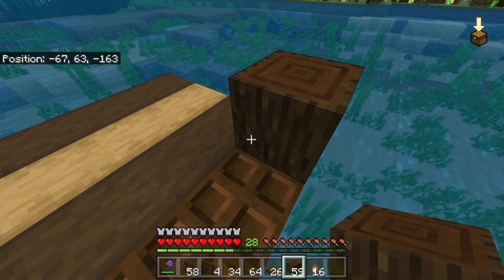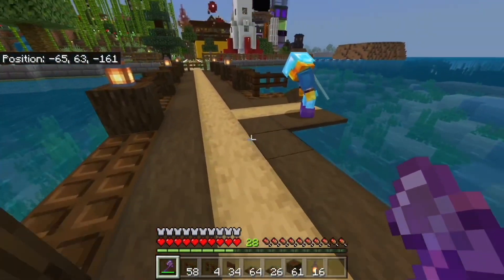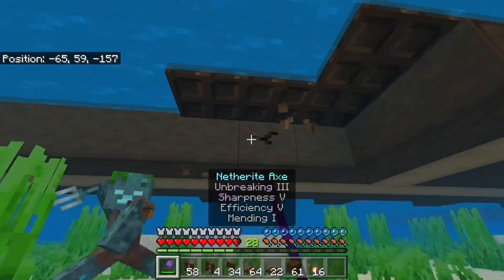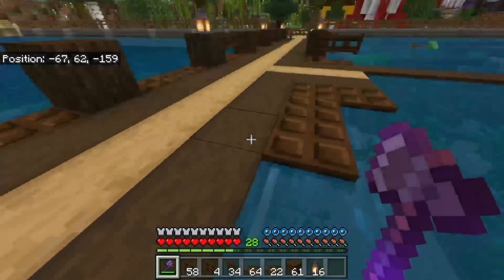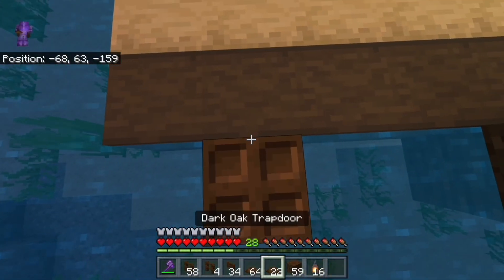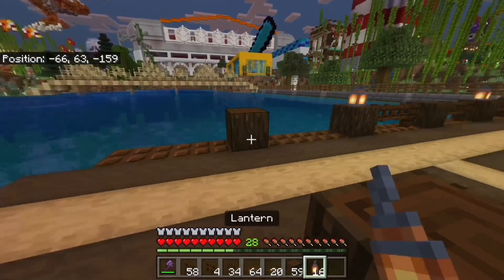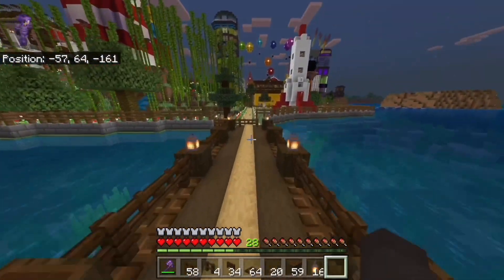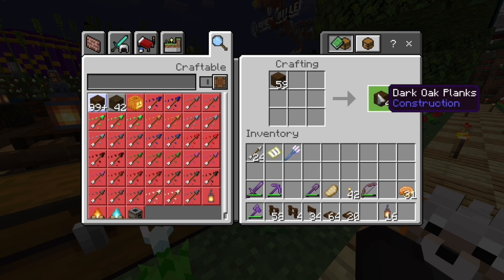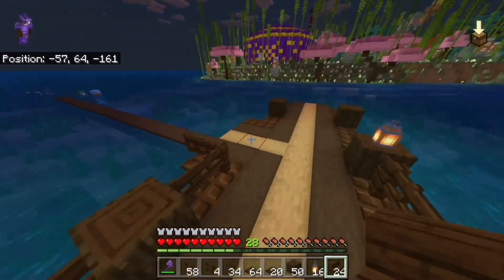Actually, that doesn't need to be there — that can be broken out. Now we have the trapdoors here. Go away, little drowned! Then we want the dark oak log here, then one, two, three — we want the third one there. Now I'm probably going to need a few more trapdoors because of the boat store. We need some planks, some stairs — we'll just craft all of them. Whoa, he went flying! Oh my gosh, he went flying!